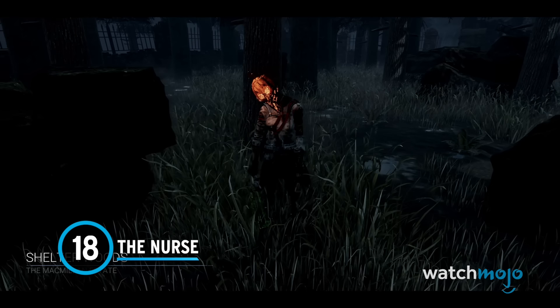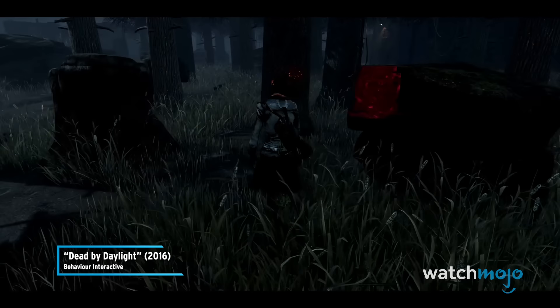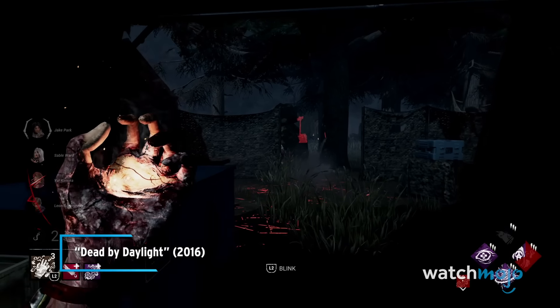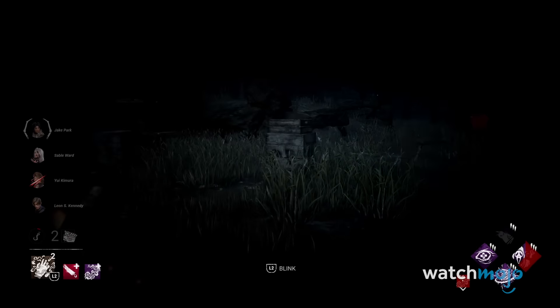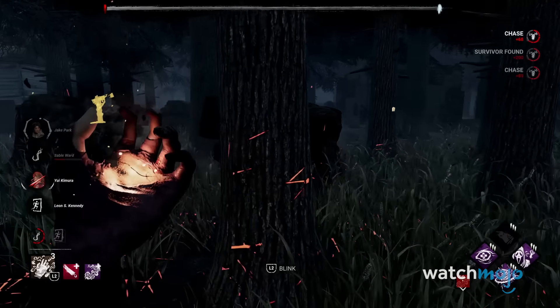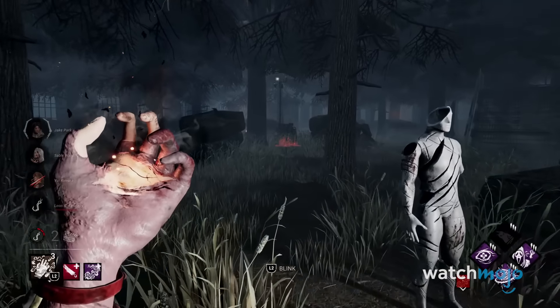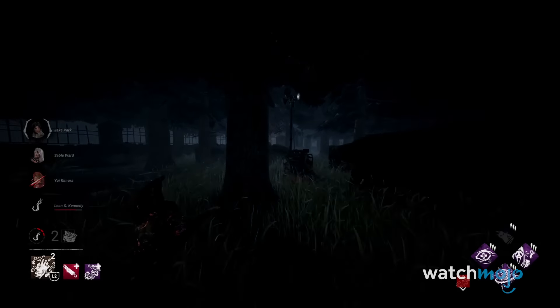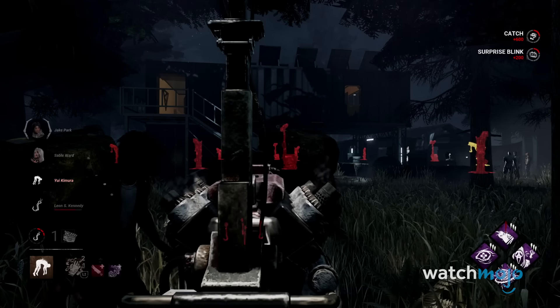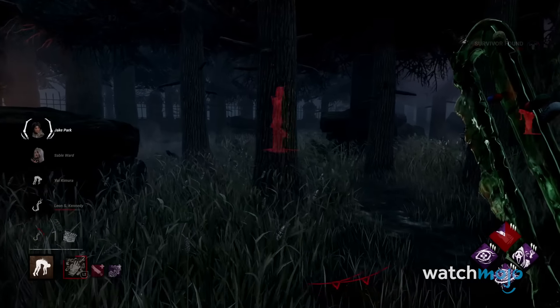Number 18: The Nurse. When trying to escape The Nurse, survivors may have an incredibly hard time avoiding her attacks. The Nurse can blink across short distances, making her movement seem unpredictable. Your only means of defense is to try and play mind games with her and make her blink in the wrong direction. For a killer that sounds this oppressive, why is she only at number 18?